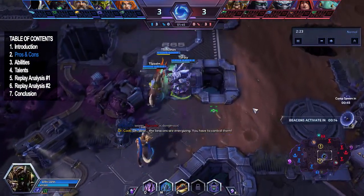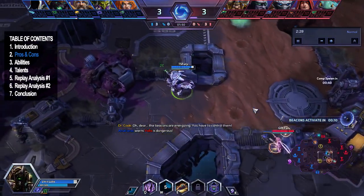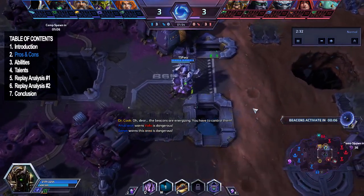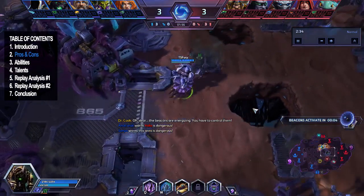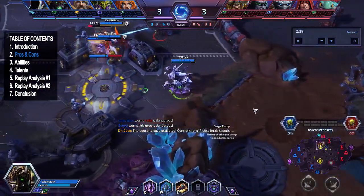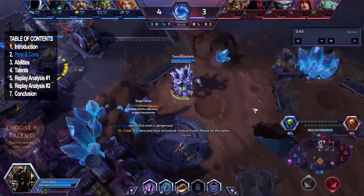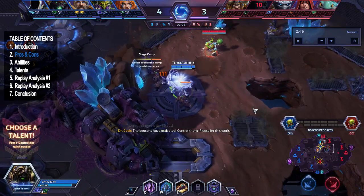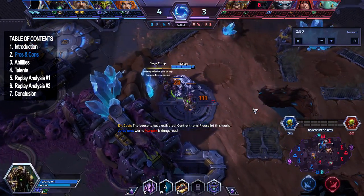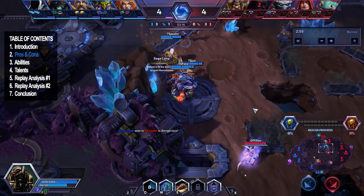His last pro is just how far he can go with his engage range and his tools. Once you get level 10 you get Cocoon, which has a 60-second cooldown — really short for a very powerful teamfight tool. Combined with Burrow Charge, it gives him an insane engage range, which is really nice to have on almost any warrior.